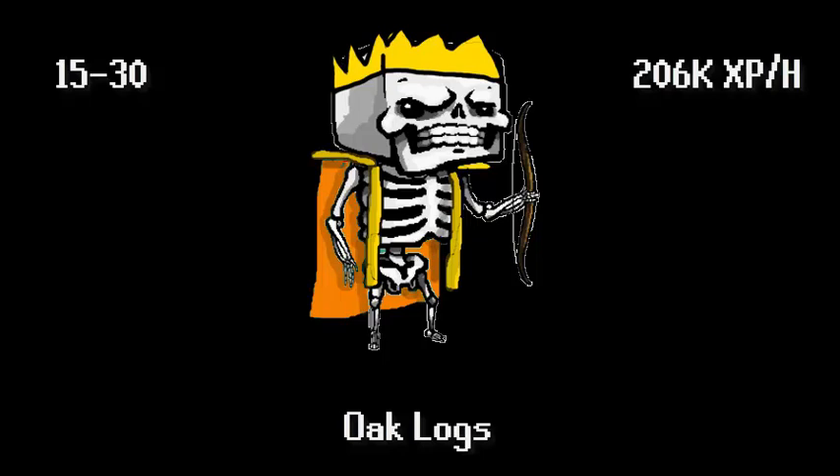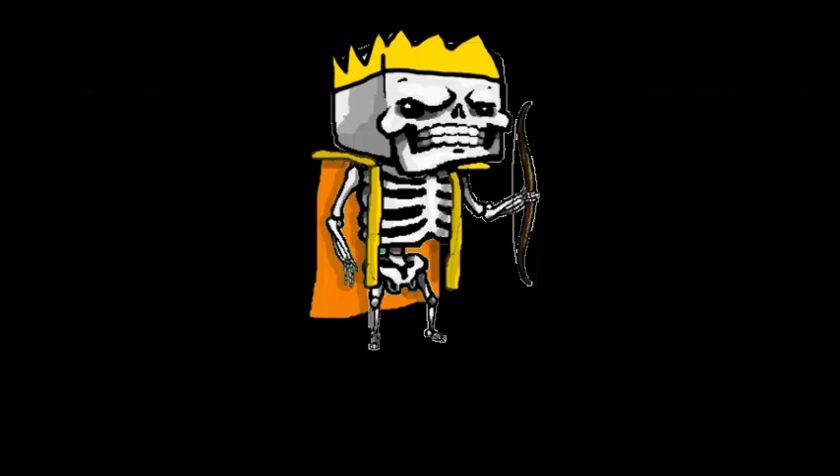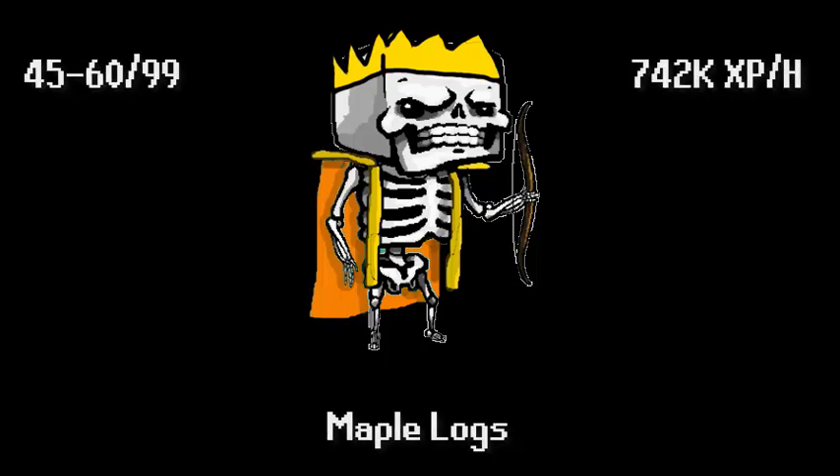Firemaking is one of the skills you can get 99 the fastest in Runescape, and in Deadman Mode I think after prayer this is the fastest 99 in game — but don't take me for sure on that. Then levels 30 to 45, you want to do willow logs. This is going to be 495k XP an hour, so that's nearly 500k, and we're not even at level 50 yet — really great.